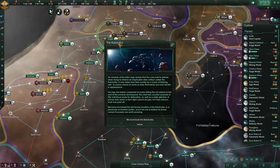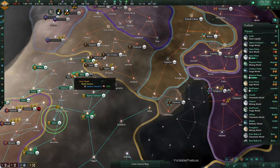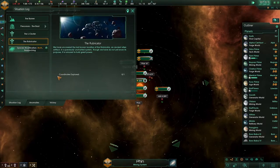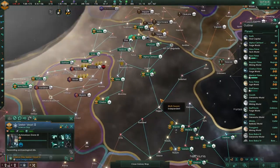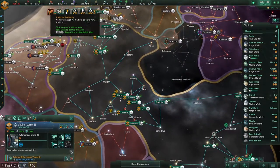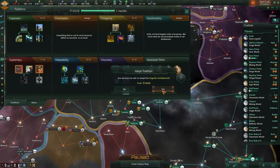The Rubricator — an analysis of a ship block reveals that the crew met its demise when trying to retrieve an embarrassing alien artifact. Let's do it. Coordinates explored — not sure exactly where though.